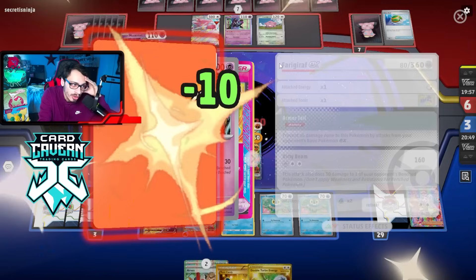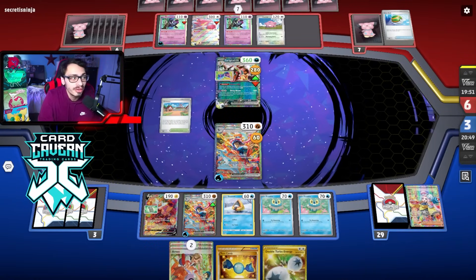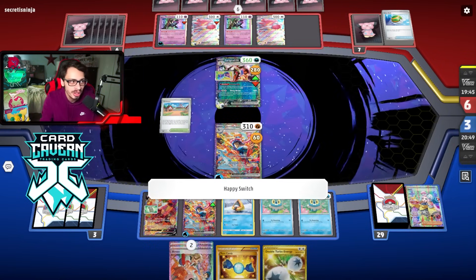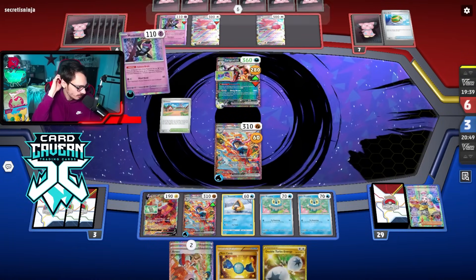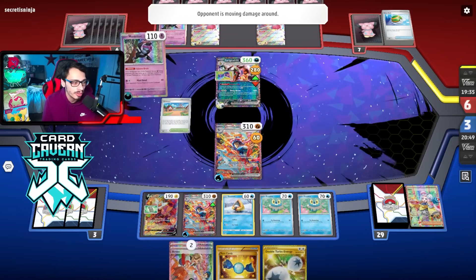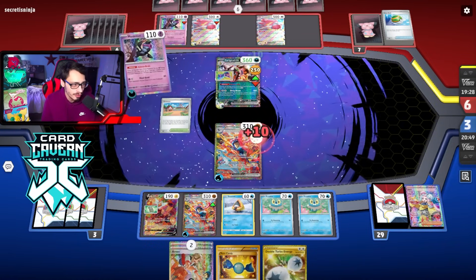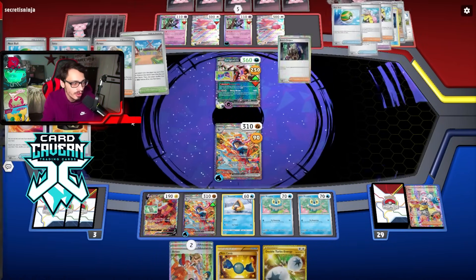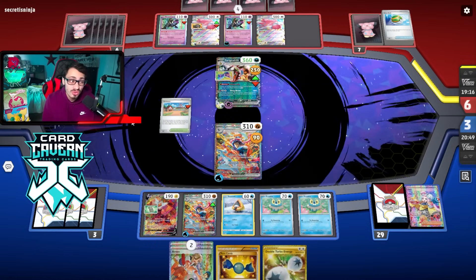Even though they're about to heal 60 damage - the 10 damage from Frostlass will be enough to win in one turn! If my opponent goes into Blissey this turn that's a little awkward because I can't hit it. I need to be able to Boss and grab Frostlass in the same turn. We'll see what happens - if they don't go with a third Munkidori I can knock out Frigibar in the active and KO one Munkidori. If they Iono me though, we don't have the win.